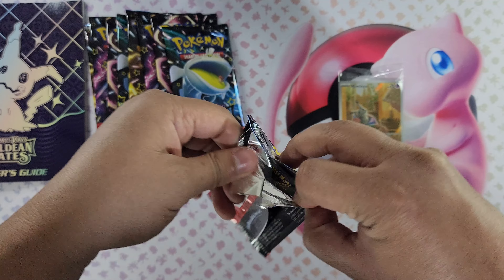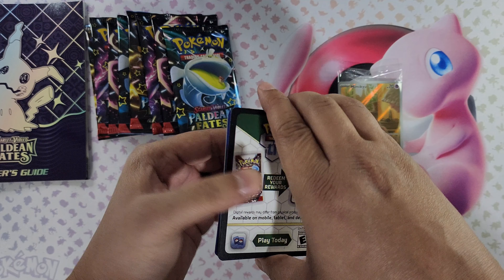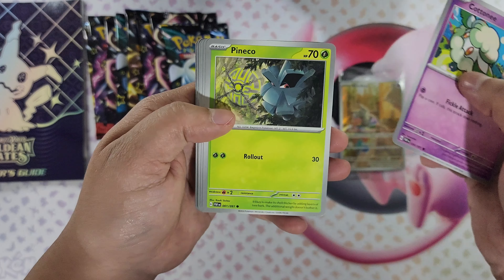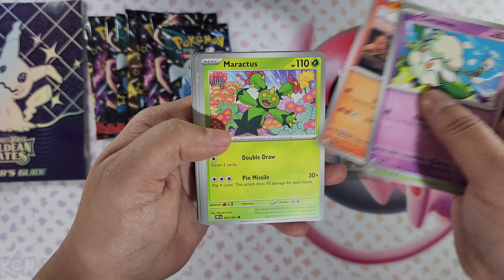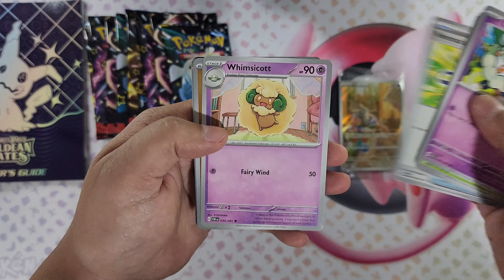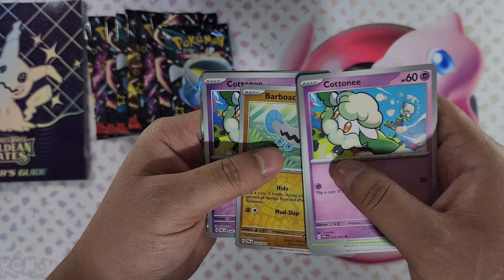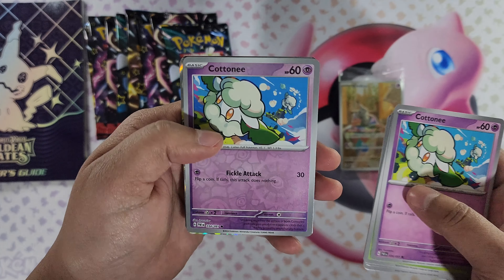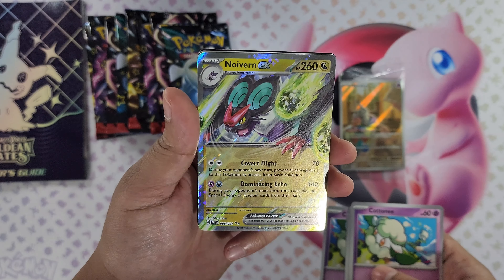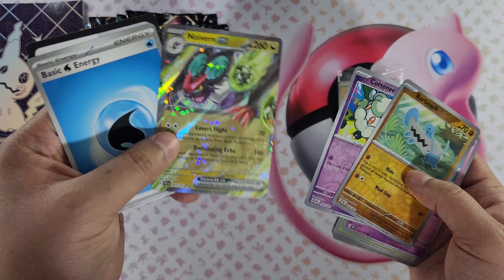All right, pack number one. Let's see. We got Cottonee, Phanpy, Numel, Maractus, Curlia, Limonader backpack, Wimpod, Roach. Reverse foil Cottonee. And our first hit is Noivern EX — check that out. So we pulled our first EX card from the set.